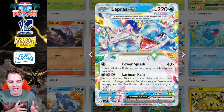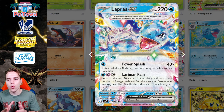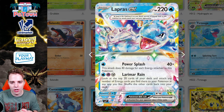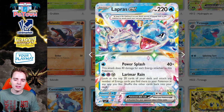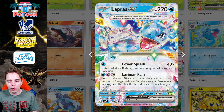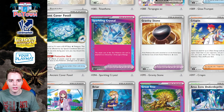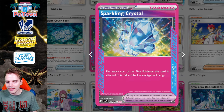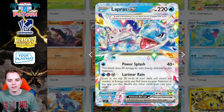Lapras does 40 damage for every energy attached to it, but its Larimar Rain attack is where it's really at. You look at the top 20 cards of your deck and attach any number of energy cards you find to your Pokémon in any way you like. Getting this attack off is pretty difficult, but luckily there's the Sparkling Crystal in this set, which reduces the attack cost of the Tera Pokémon it's attached to by one of any type — meaning you only need two energies.